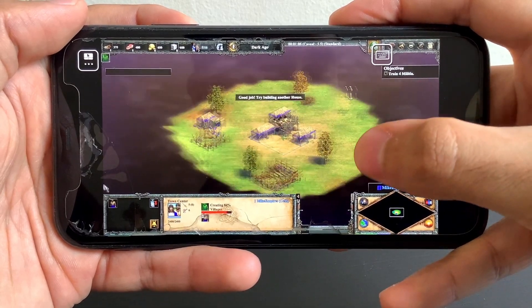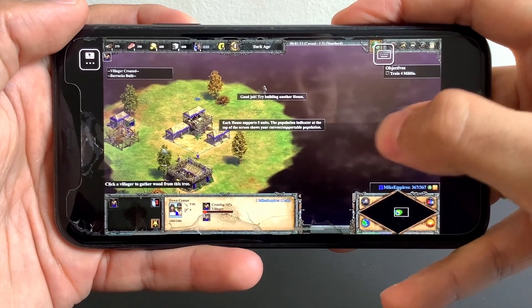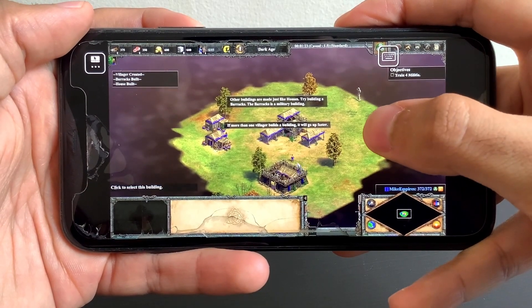Good job. Try building another house. Each house supports five units. The population indicator at the top of the screen shows your current and supportable population. If more than one villager builds a building, it will go up faster. Other buildings are made just like houses.